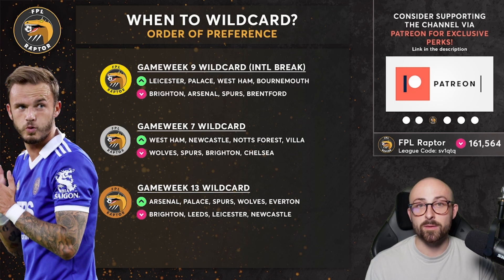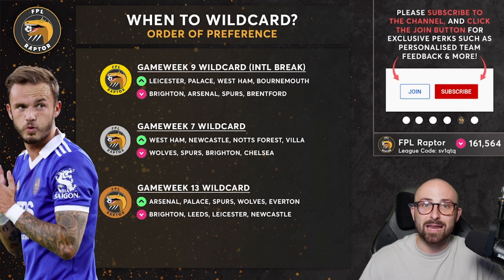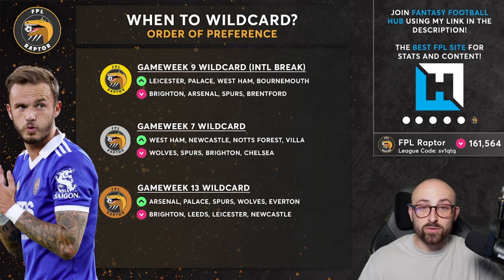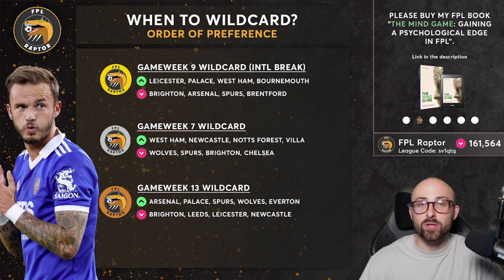The other option slightly sooner is a game week seven wildcard. The reason I like game week seven is there's a bit of a fixture swing for Wolves, Spurs, Brighton and Chelsea. If your team is fleshed out with players from those teams — maybe a Kane and Mason Mount, a James and Neto — you might look to play the wildcard because West Ham, Newcastle, Forest and Villa have decent fixtures coming up. But you would need to think about picking a few players from Palace and Leicester too, looking ahead to when those of us wildcarding in game week nine will be ahead of the curve.